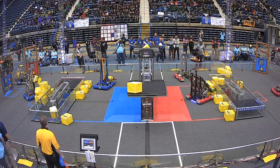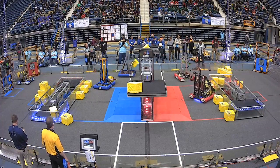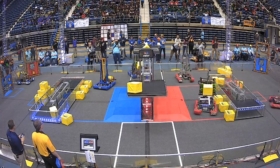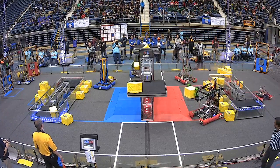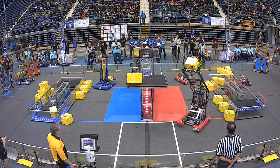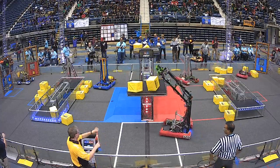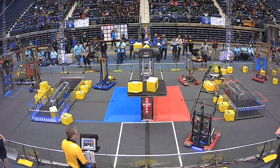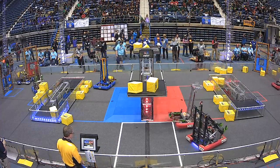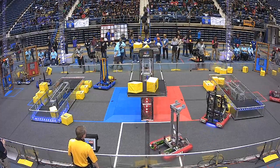Red alliance, 1492, moving back and forth as their alliance partner, 6560 — that's the charging champion — reaching up high. Looks like blue is trying to take charge of the scale, but here comes red coming back, trying to take control of that scale in the center of the field.